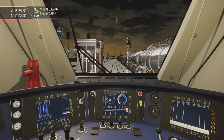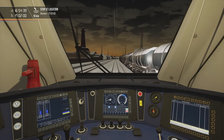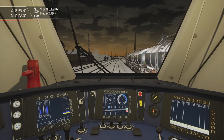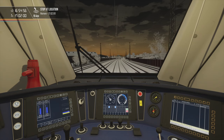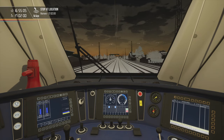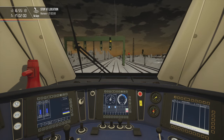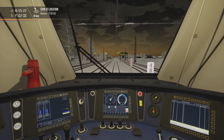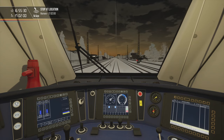Now we've got a 15-kilometer route all the way to Horrem. We can set our speed to 140 and very soon increase it all the way to 160. Let's reset SIFA. Okay, we may now push it to 160. All we have to do is confirm SIFA at the right times and we should be all right.